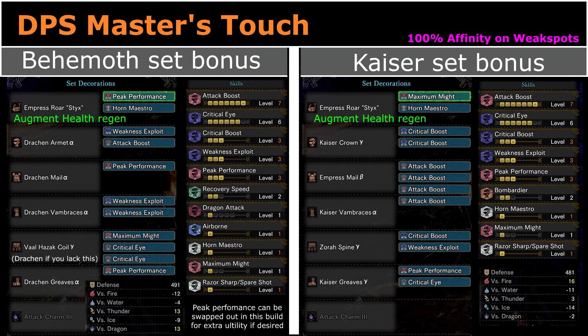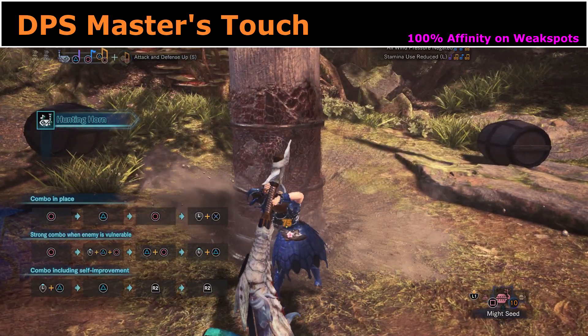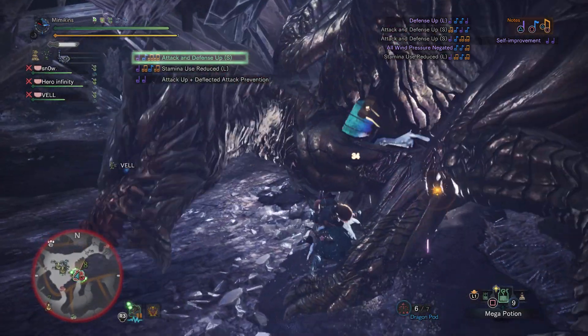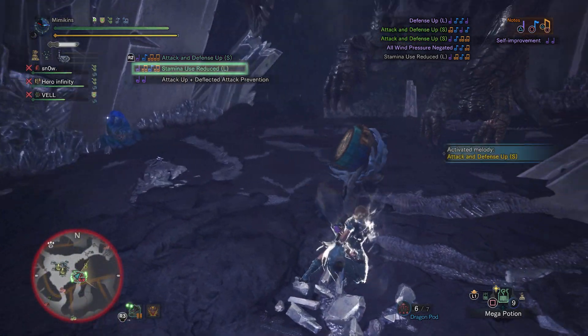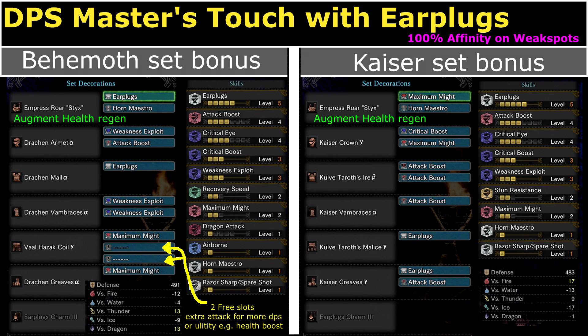I've got several builds to show you. First are my two DPS builds utilising Master's Touch for the convenience of not having to sharpen my weapon. The Behemoth and Kaiser sets have different elemental strengths and weaknesses, so it can be useful to swap depending on what monster you're fighting. Canteen elemental buffs can help you reach plus 20 resist, which will negate that element's blight. Attack jewels can be swapped for Health Boost if you prefer extra survival. There's also an earplug variation — this loses a little damage but allows for more opportunities to attack during roars. It's a nice quality of life for Hunting Horn as you won't get interrupted during your encores, especially convenient when you have two monsters in the same room constantly roaring at each other.